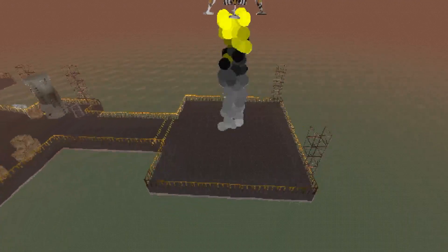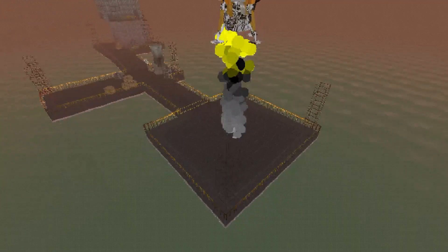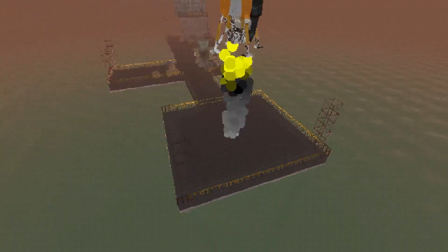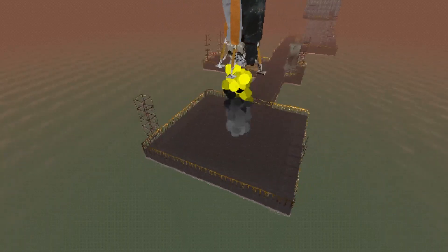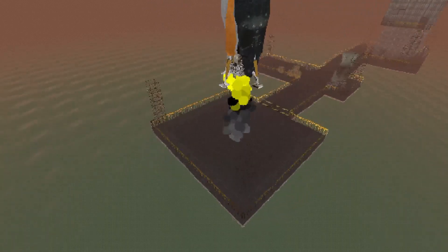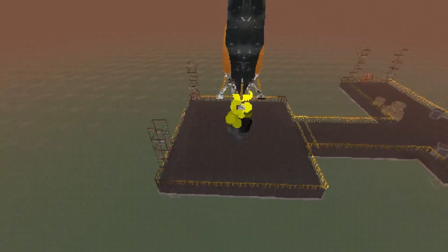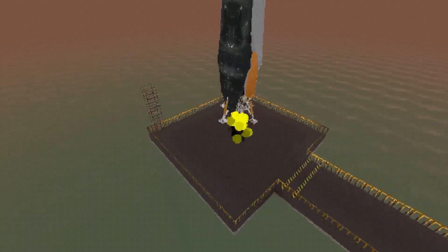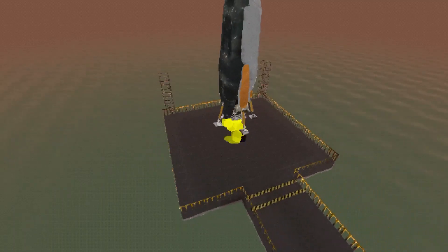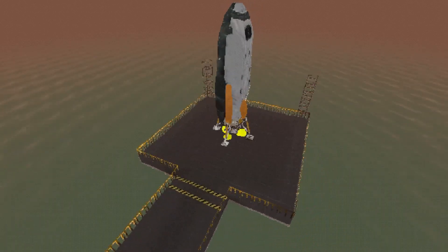Welcome to Gregorius, the fourth planet of the Grouse system. As a punishment for your crimes against the corporation and to enforce our law, you are sentenced to prison labor. Gregorius is a water planet full of rich minerals and resources. We've provided you with the necessary tools to gather valuable minerals from the ocean floor. Once your bounty is paid, you are free to leave. Thank you for your cooperation — have a wonderful day.